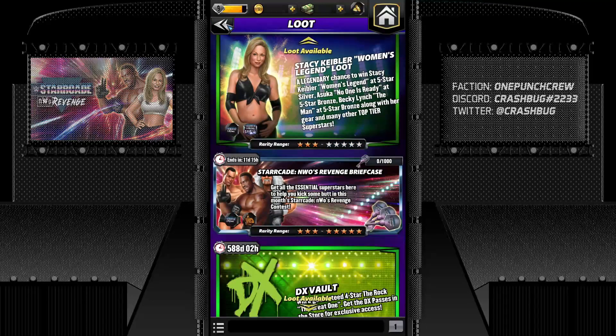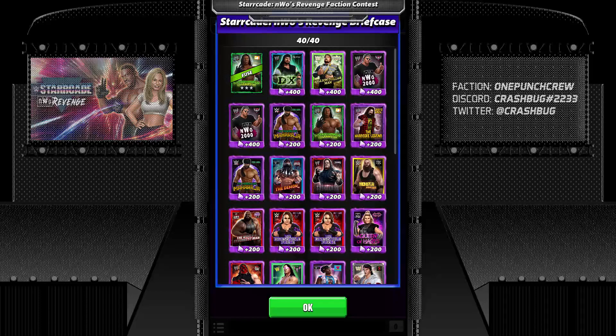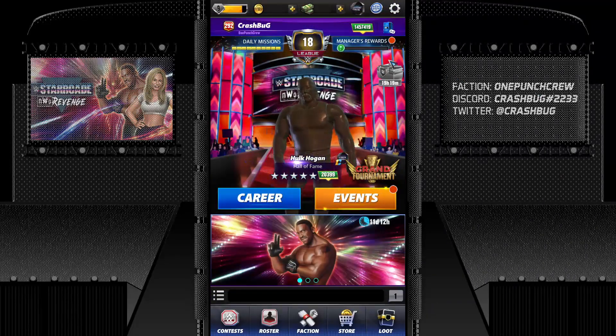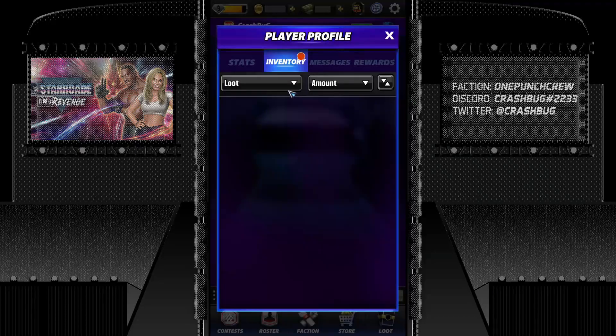Alright, those are all the briefcase pulls. I did a couple of briefcase pulls earlier as I said — I'll just put up the screenshots. I think my best one from the previous here is full spare, a fuse for Tech Mukherty and also Lacey, Showboat Lacey. That's it. Alright, there are some bags right here — the three ones we get every day. Let's do those.